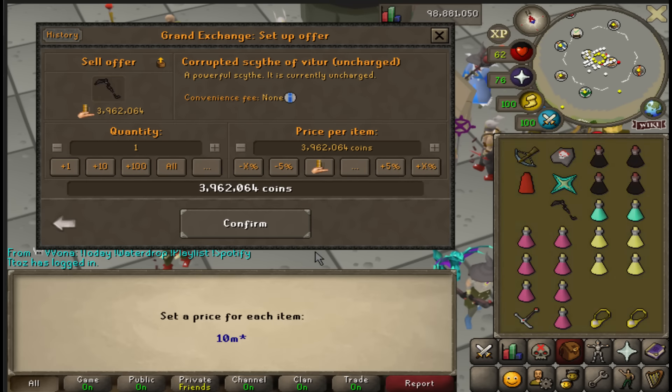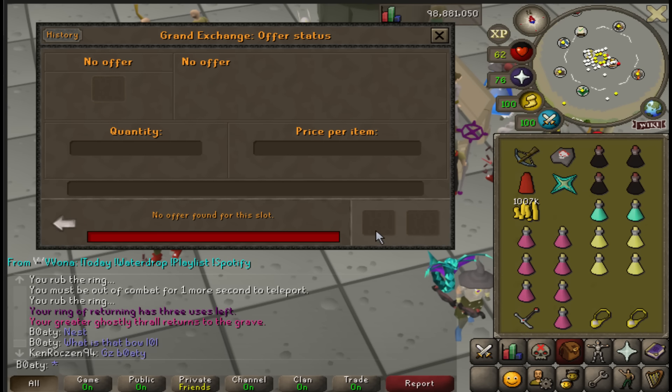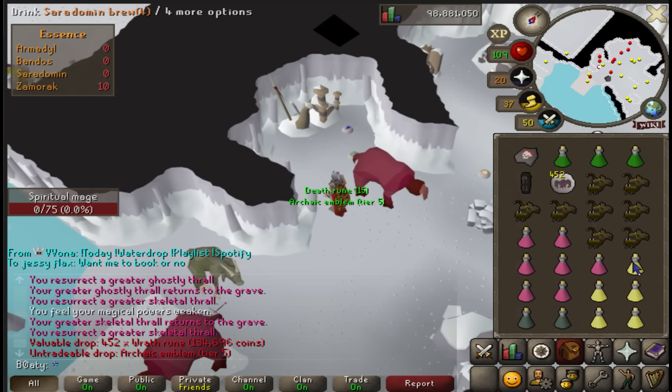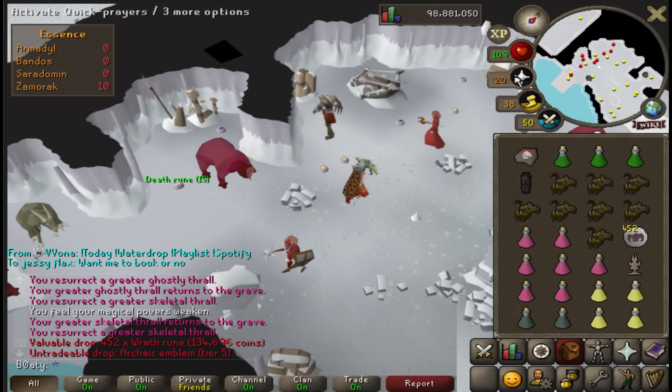I got it - I saw the word Armadyl at the corner and knew it could only be the big one. I've stopped going to the breaches because I'm kind of retiring them. I've done enough breaches in this Deadman Mode - and it's nice to be at Commander Zilyana potentially for the last time.